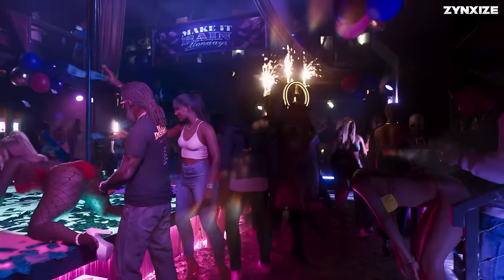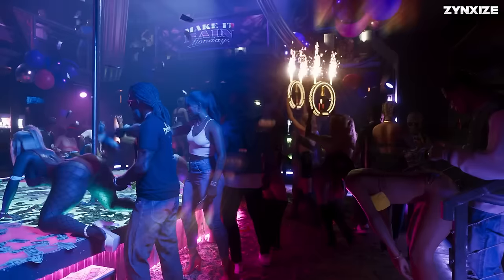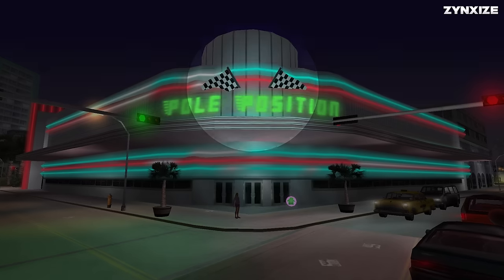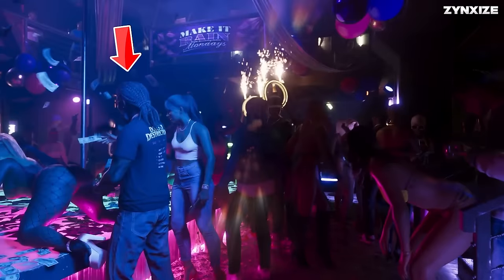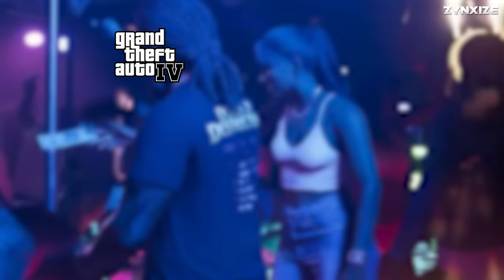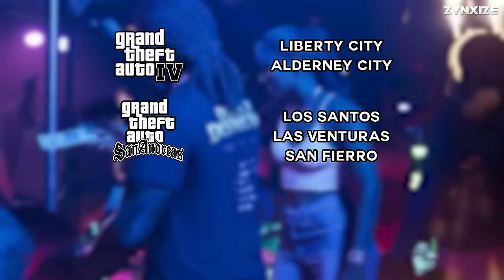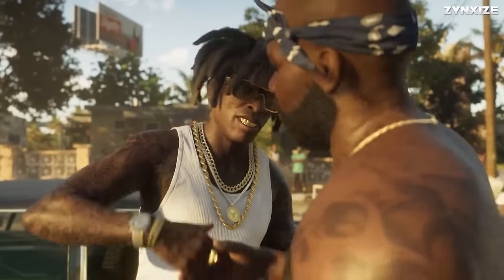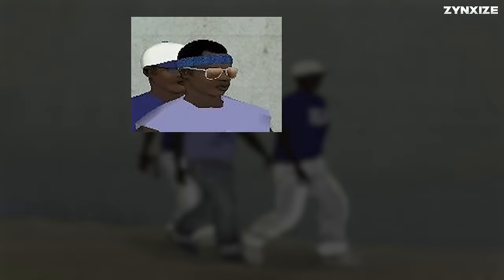No GTA game is complete without a strip club. From the abundance of singles scattered across the stage and floor, as well as the sign reading Make It Rain Mondays, it's evident that it's the start of the week. Despite lacking an F1 theme, it seems unlikely this is the Pole Position Club from the original Vice City. A man near the stage is sporting a Dolls of Destruction Tour shirt. The back of the shirt lists the band's tour locations, including GTA IV's Liberty City and Alderney City, the trio of cities from San Andreas — Los Santos, Las Venturas, and San Fierro — and of course, Vice City.